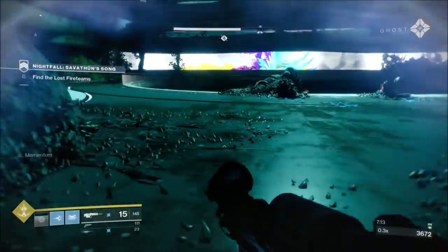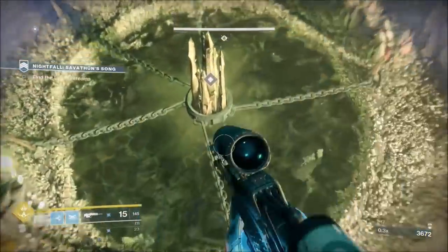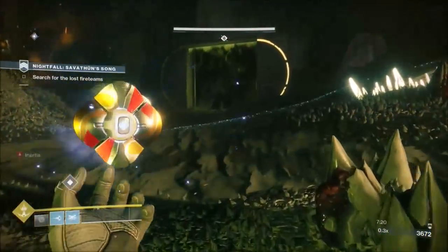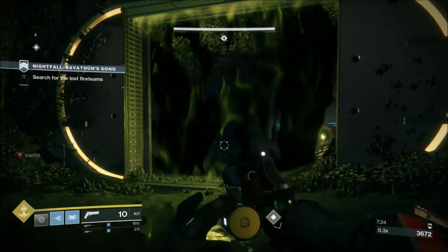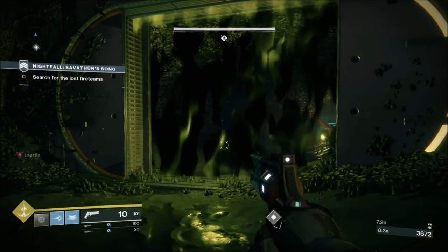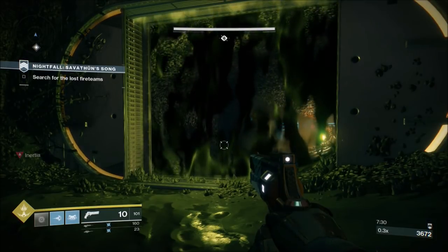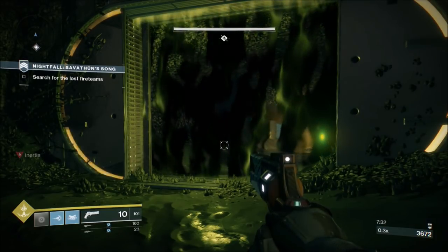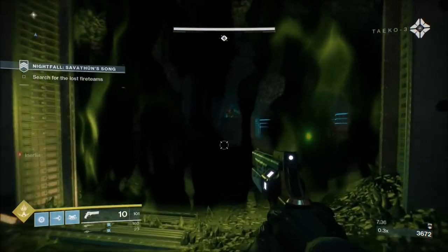Then you're into the first key encounter - the room with the two ogres. There'll only be one ogre in the room when you get in; the second ogre doesn't spawn until the first ogre is down. The whole room - all you have to kill to activate the next section - is those two ogres.